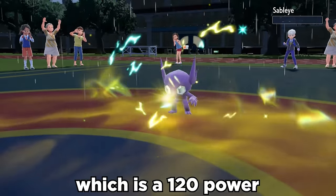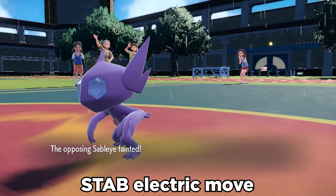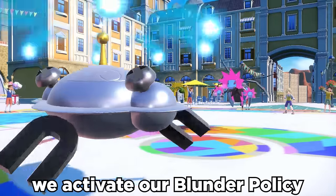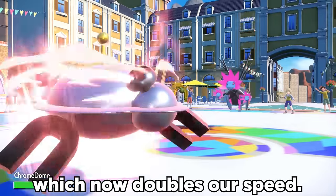I'm going to use Zap Cannon, which is a 120 power STAB electric move, but it's only 50% accurate. If we hit, we get some huge damage, but if we miss, we activate our Blunder Policy held item, which now doubles our speed.